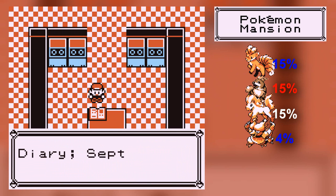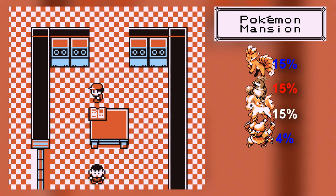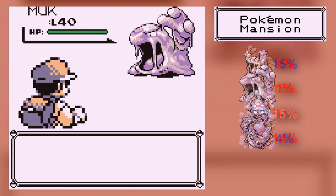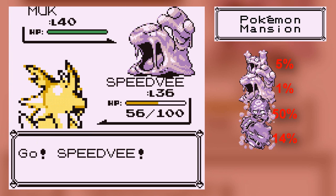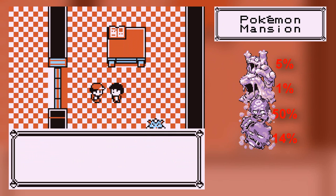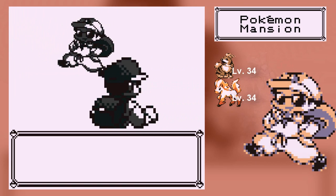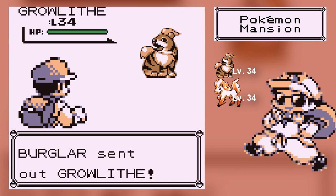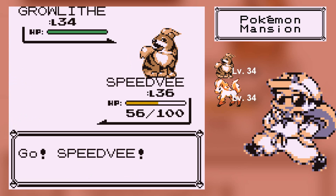There is a dude here, but we'll read his diary. September 1st: 'Mewtwo is far too powerful. We have failed to curb its vicious tendencies.' Dude, did you give it the medication? So yeah, there are diaries that talk about an ancient Pokemon called Mewtwo. This burglar has a Growlithe — it's also got a Ponyta.